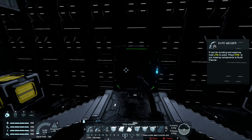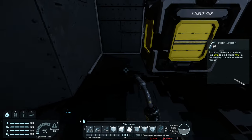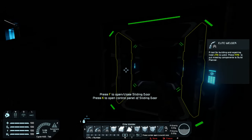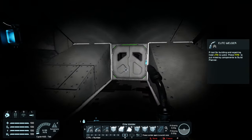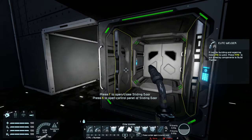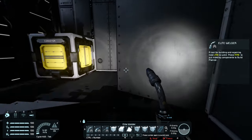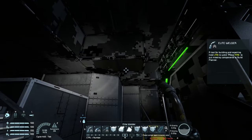I can access this door here, get down here, exit the front of the ship through there. And then we also have our observation deck sorted. We can put something in here, but I'm not sure what I'm going to do with that space just yet. So yeah, that looks pretty cool.